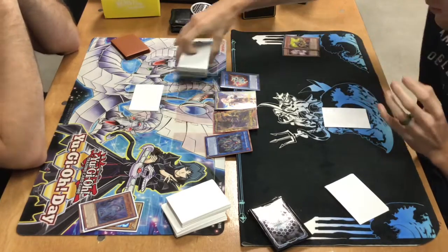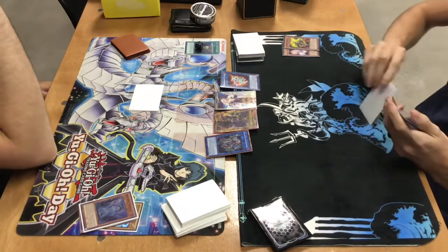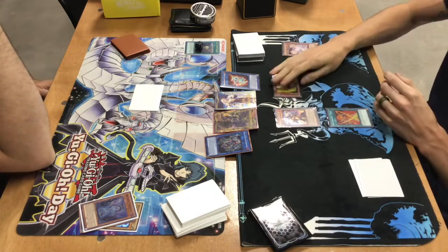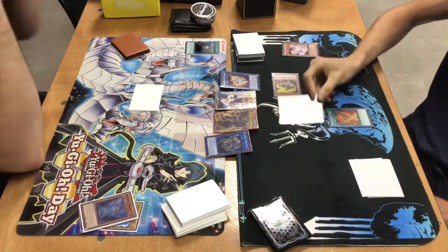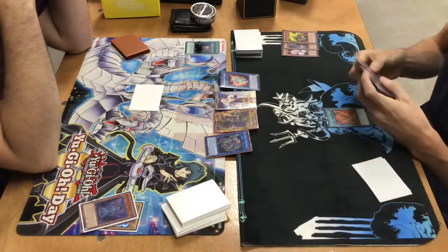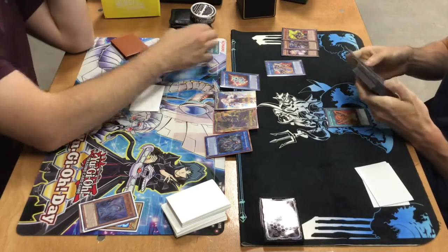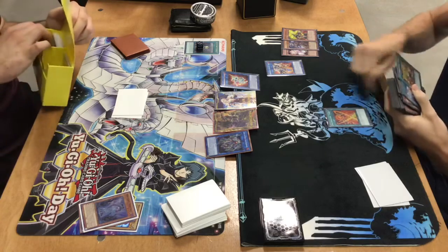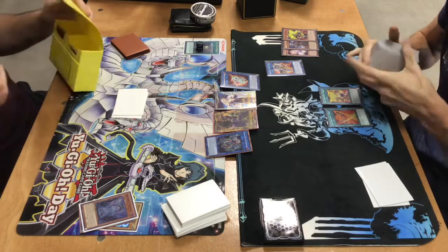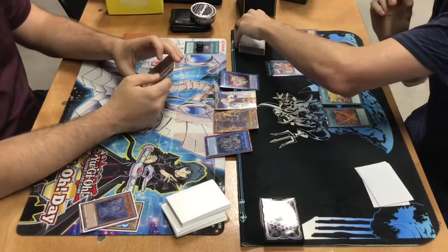Also check out our sponsors — if you enjoy the sleeves I'm using, check out Imperium Duels via the link in the description. Also check out Ophidian Games and Accessories and use our discount code for 5% off. I'm going to activate Tensu, triggering Panda. Panda will then summon itself, and on summon it brings back Raven. Panda is so good, except now I'm restricted into Fire Fist, which is unnecessary. Raven will then activate again because it's not a hard once-per-turn.